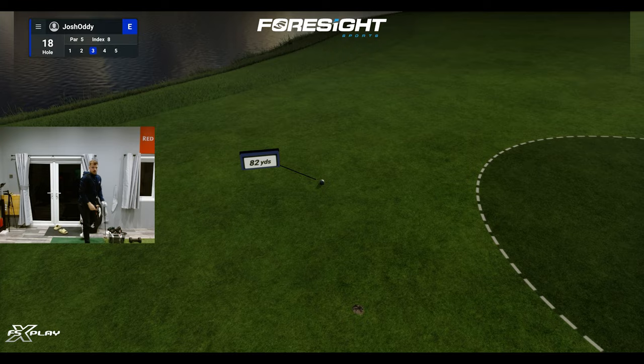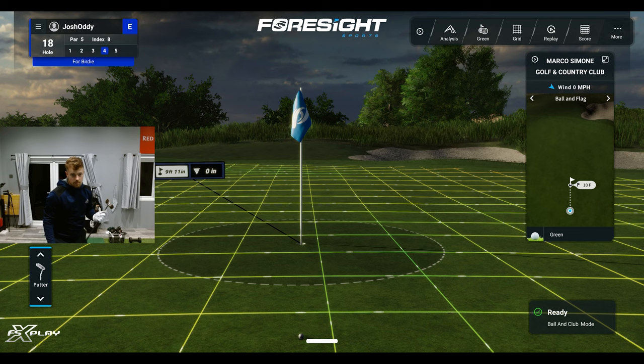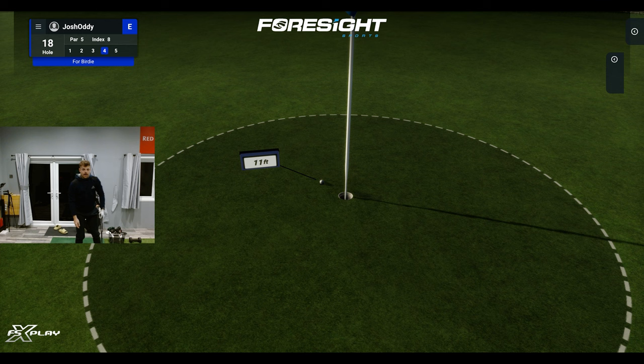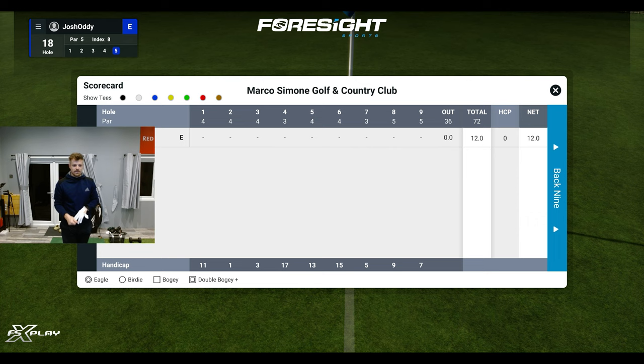Can we make a putt? It's given us a nice easy one — inside that right edge, nice and firm, nine feet. Can we finish with a birdie? We need a putting lesson on FSX — I need to work on it. And that was the last three holes at Marco Simone. If you did enjoy that, please let me know in the comments — can we smash 20 likes on this video? Maybe we'll do a front nine and back nine of Marco Simone. Let me know what you want to see next. Appreciate all the support — like and subscribe, and I'll see you all for the next one. Bye-bye.